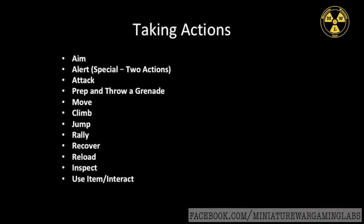Now let's discuss how to take actions. A player can select any one of their models to perform various actions, as long as that model has not gone already that turn or is not out of action. There are 12 actions a model can take. All of them cost 1 action to take, except for the alert action, which we'll discuss later.